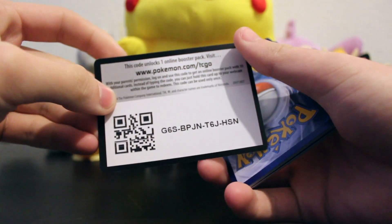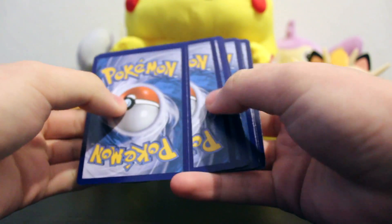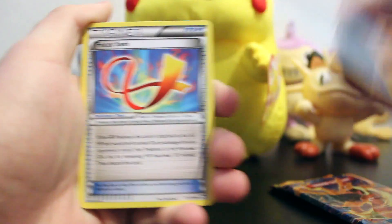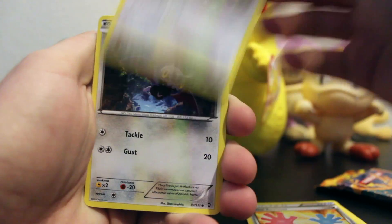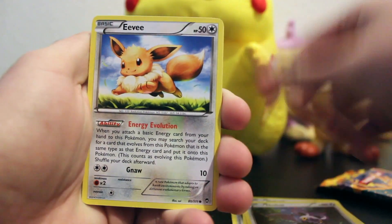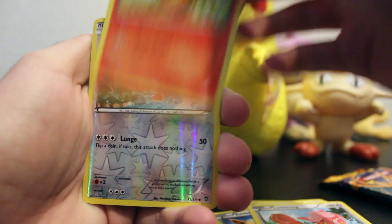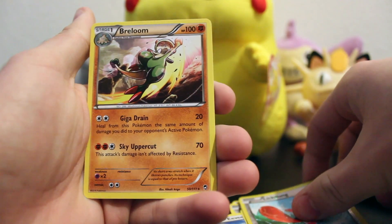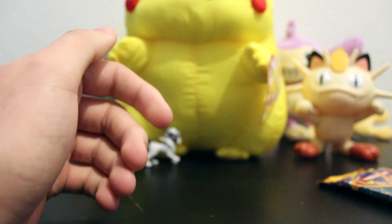Here is the CCG card. I think these are three from the back. Okay, so we got Amora, Focus Sash, Tool Retriever, Slack Off, Noibat, an Eevee, a Lickitung, Torchic, Lickitung Reverse, and a Rayloom Rare. No holos. Bummer.